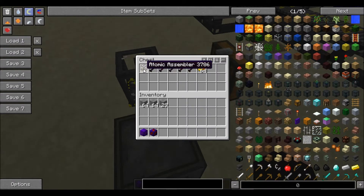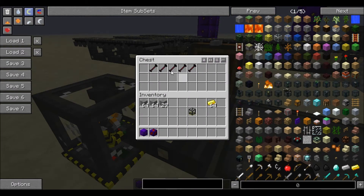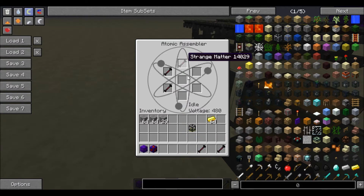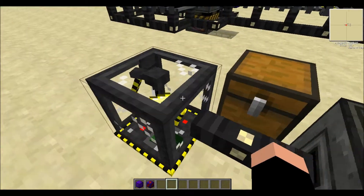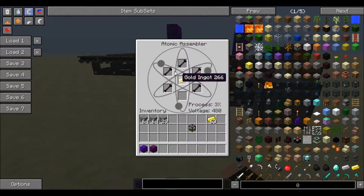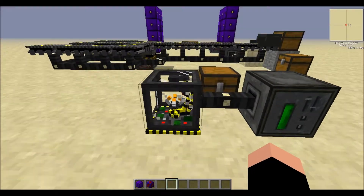Next we have this block — it's called the atomic assembler. It may or may not be new. What it does is it is a legitimate way to dupe items. Even though there are six slots for the strange matter, you're going to put them in five, because it only needs five. Then you can hook it up to electricity — I've done an infinite power source right here. Put your item that you want to be duped in the middle. Only some items can be duped; one of them is a gold bar. You can see it looks awesome, and it'll make a really annoying noise, which is why I'm going to stop the process.